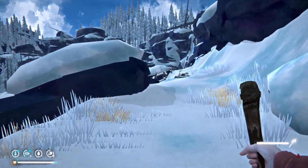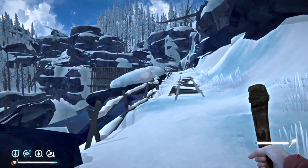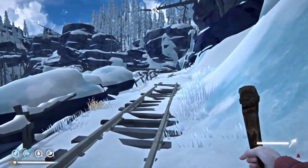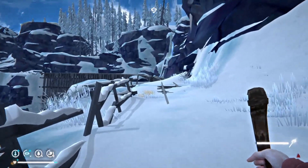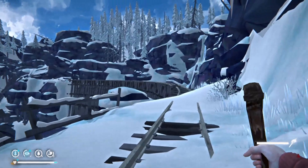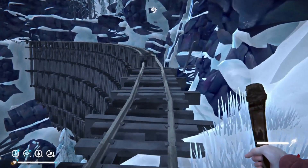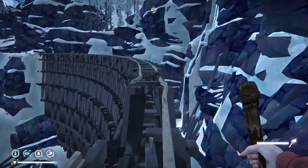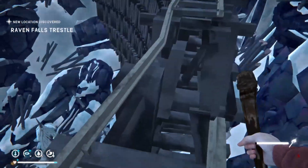Nice peaceful Ravine. No critters — plenty of bunnies, plenty of deer. Is there a standing structure in this region? This bridge scares me every time. Hinterland, if you want to make this game in VR — this would be phenomenal in VR. The animal attacks, the hunting, doing insane stuff like crossing this bridge.